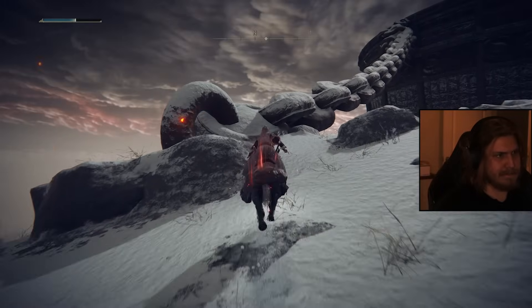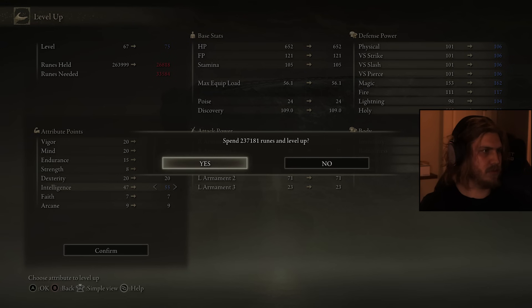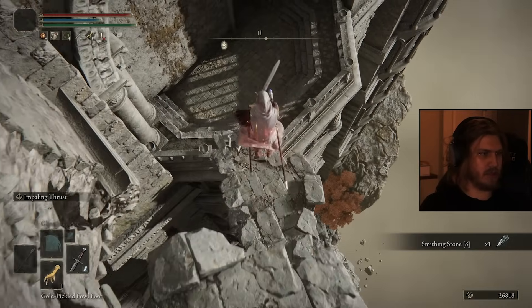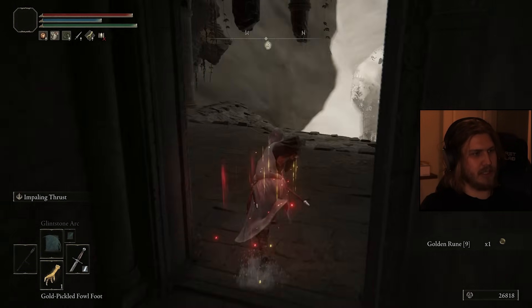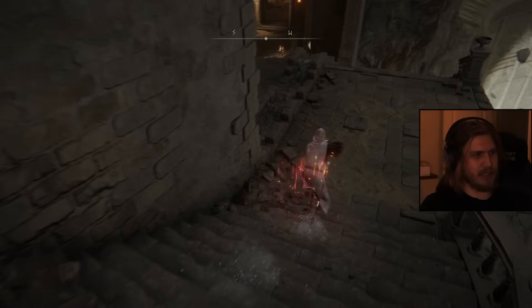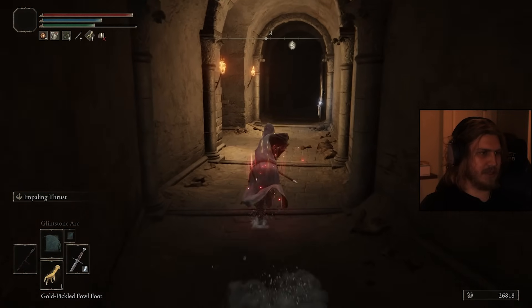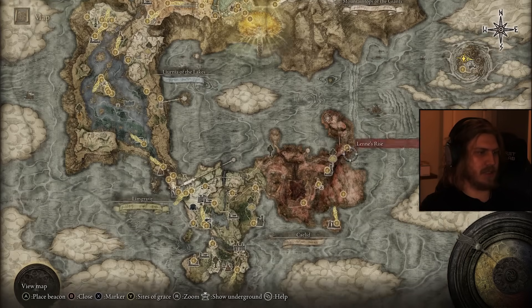Looking good. Let's see how far we can make it — 55. Let's at least go set up for Godskin Duo. On that fight we'll finally see how good Glintstone Pebble and Arc actually is, because the damage numbers are skewed on Fire Giant. He does have like 100,000 XP so the numbers are always heavily skewed.